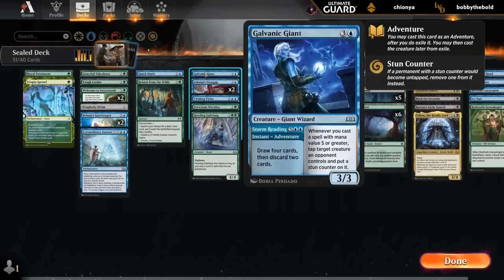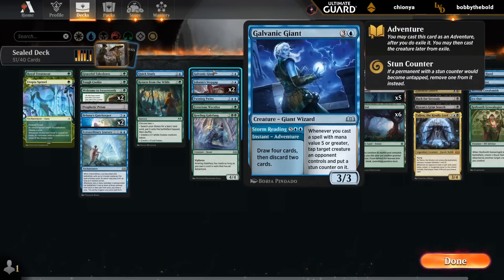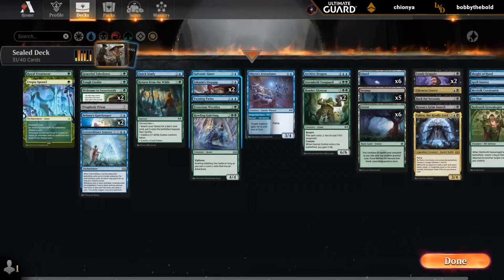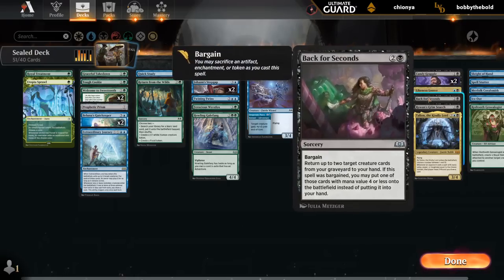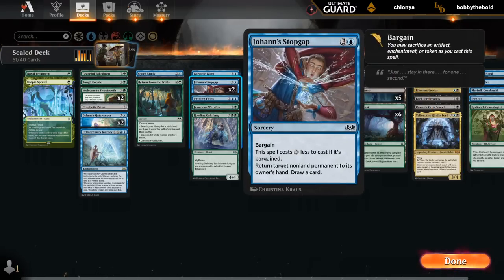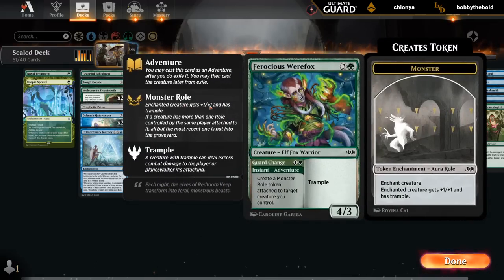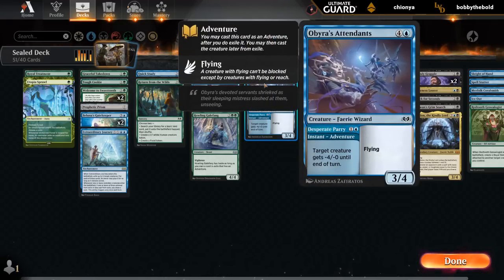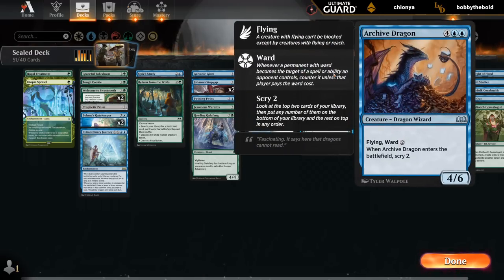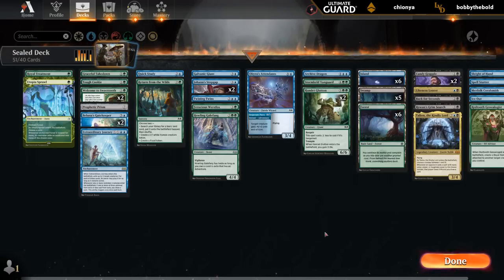Galvanic Giant, if we cast it for four mana, can keep creatures tapped down if we cast expensive spells. Do have a decent amount of ways to enable it. And if we cast a seven-mana adventure, that's a lot of card advantage. Stop Gap also good with Welcome to Sweet Tooth to enable Bargain, so possible I don't need some of these black Bargain cards when we have double Stop Gap. Twining Twins also gets better with Prophetic Prism to maybe use the adventure first, but totally fine just as a four-drop. I like the Attendance — especially good in blue-green where you can put those large green creatures to use if the opponent tries to double block them.